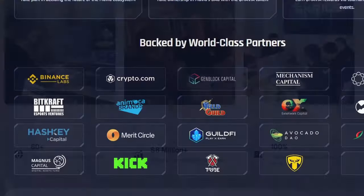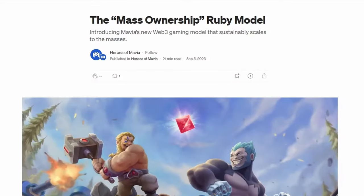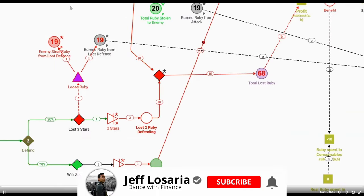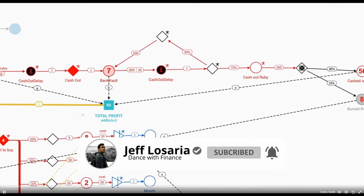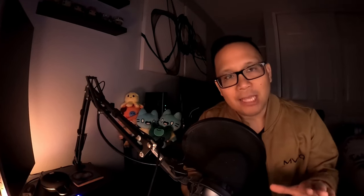What really sets Mavia apart for me is the team behind it, Skryce Studios. They're backed by some of the biggest names in crypto — Binance Labs, Crypto.com, Delphi Digital, and Amocha, just to name a few. Their communications and marketing are spot on, setting a standard I wish most teams would follow. I've appreciated their scientific approach and economic models using simulations to balance the game economy ahead of time. And because it's a mobile game, it has the potential to reach far more people than other Web3 games.